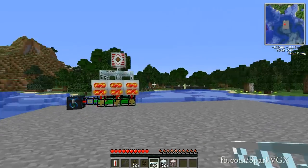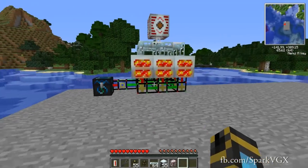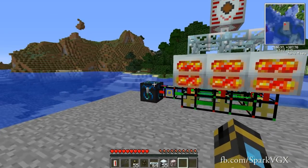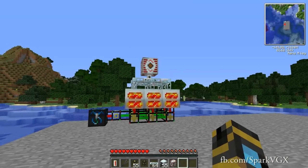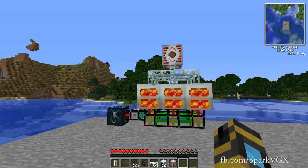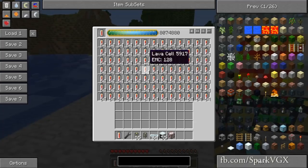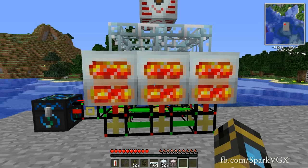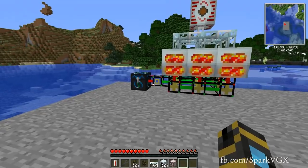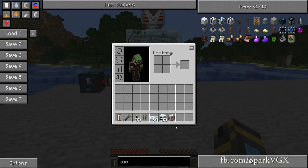Hello everyone, how are we all today? Just a quick little tutorial on how to make a near infinite EU generator. It's very easy. It just requires a coolant exchange and logistics and of course your IndustrialCraft stuff. It just requires these items you can see here — I didn't get out the condenser because I was silly.